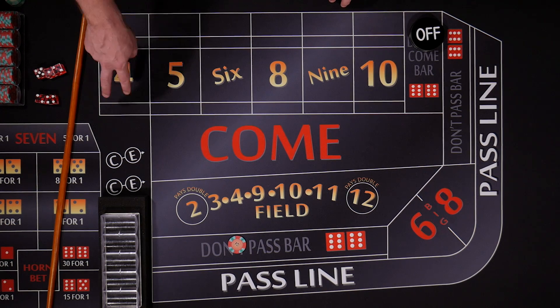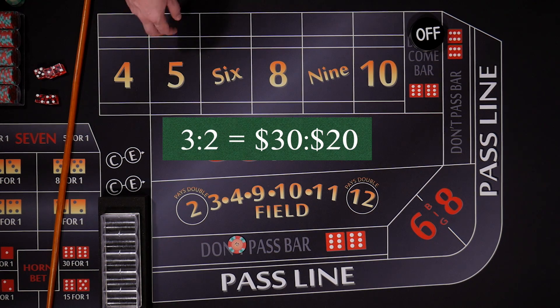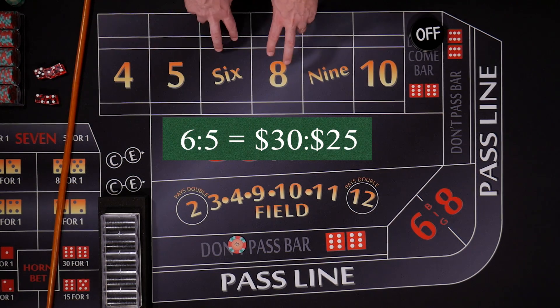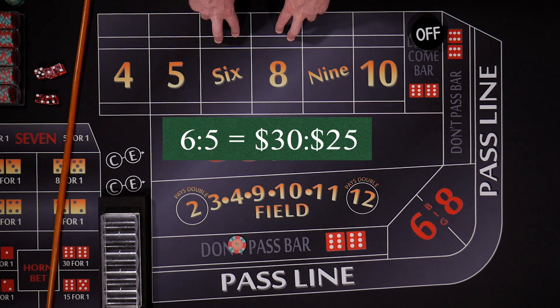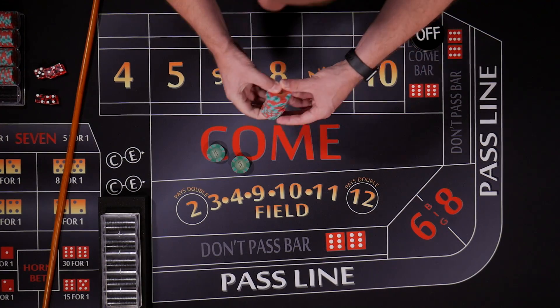How that's going to pay us back: two to one on the four and ten, so thirty dollars in odds is going to pay us fifteen dollars. On the five and nine, the odds are three to two, so our thirty dollar bet is going to pay twenty dollars. And on the six and eight, the odds are six to five, so our thirty dollar bet is going to pay twenty-five dollars. With this strategy playing maximum odds, we're going to need a little bit bigger bankroll, so we're going to bring three hundred dollars.